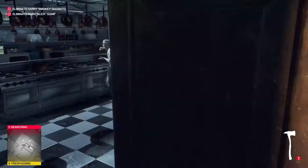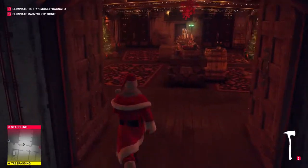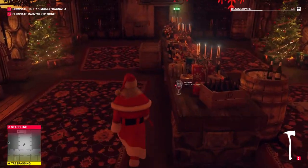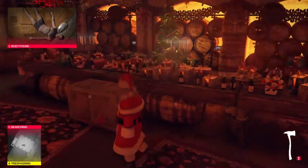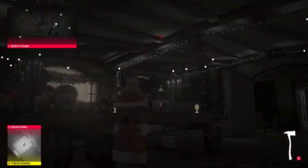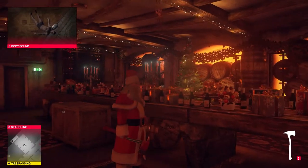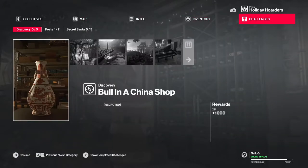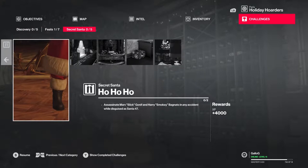This guy better not ask any questions. I think they're supposed to end up in this room by the time they get everything, so I'll just wait here for them. Bodies are being found. Is that Saint Nick's body? He is not as fat as you think. The challenge is to kill them both with a secret — I don't do anything else, just making sure.